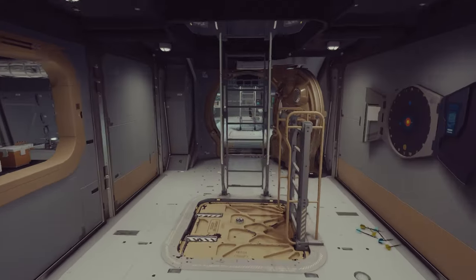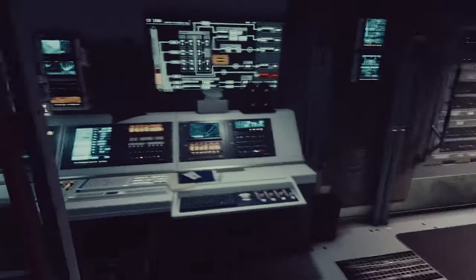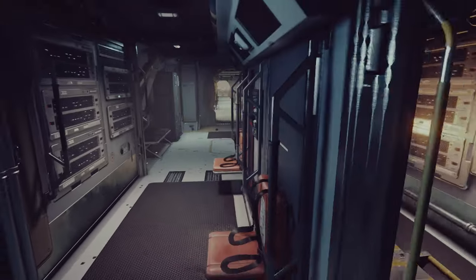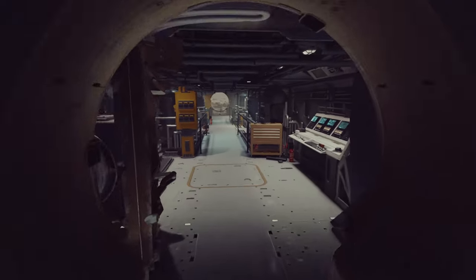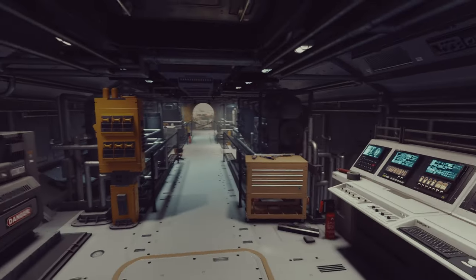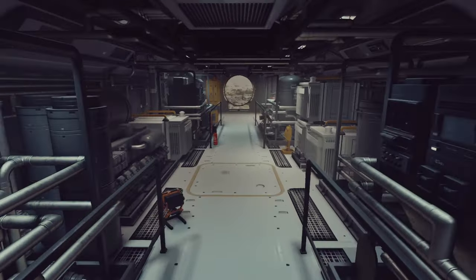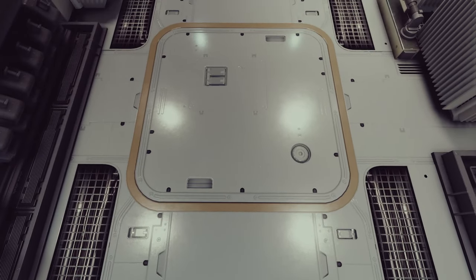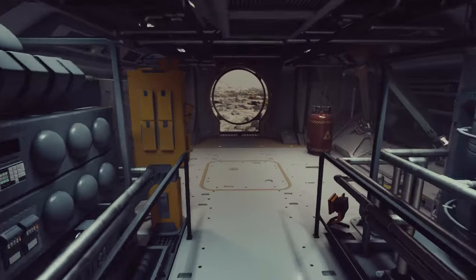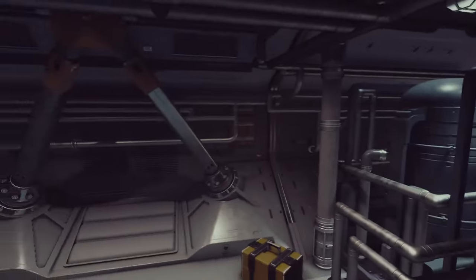Up here we have main engineering. This is where our docking hatch goes. We've got a computer core and a 3x1 engineering bay. This actually makes a lot of sense because directly beneath this is the fuel tanks, directly beneath this is the grav drive, and directly beneath this is the reactor — all the machinery to run them.